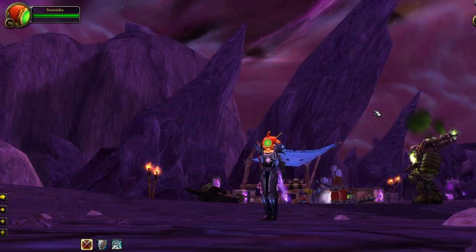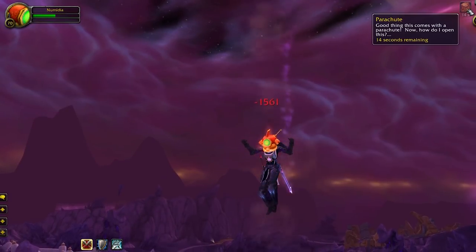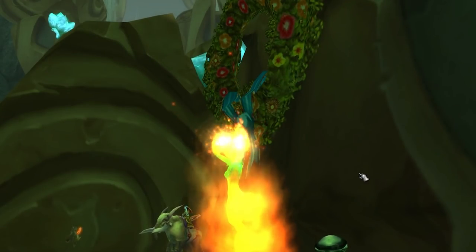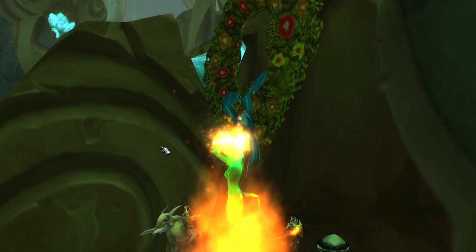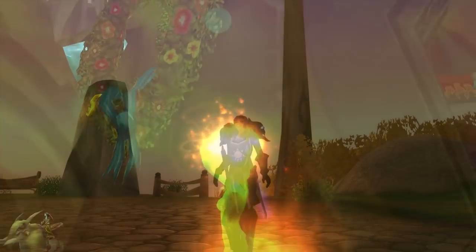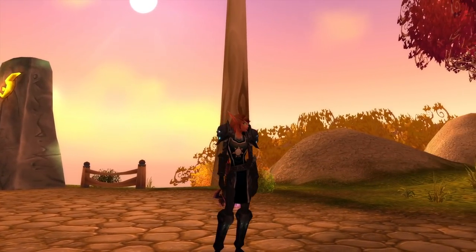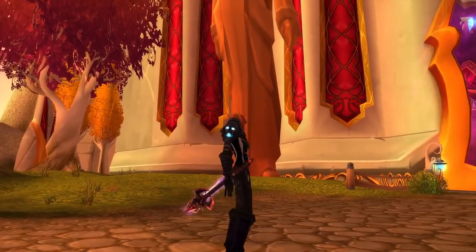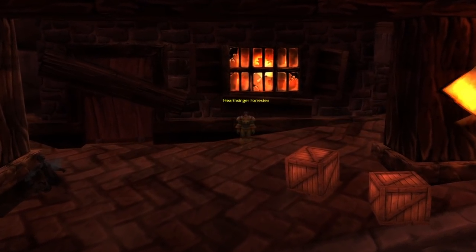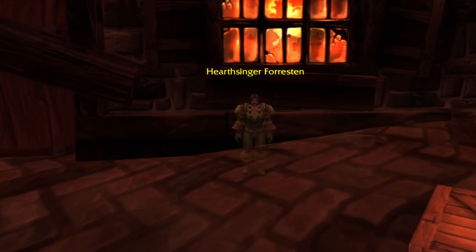Classic TBC adds a lot of really fun hidden items that you probably didn't know existed or forgot about. I talked about the Brazier of the Dancing Flames earlier — you also have Mr. Pinchy, the Orb of the Sin'dorei, the Time-Lost Figurine, and much more. Then you also have items from Classic like the Piccolo of the Flaming Fire or the Orb of Deception. The best part is that a lot of these Classic items are now easily soloable, as I showed you with Stratholme earlier.